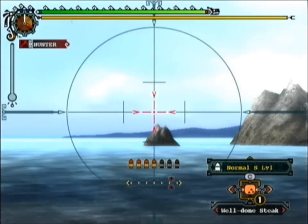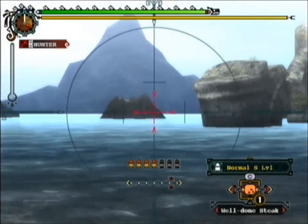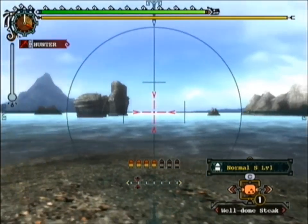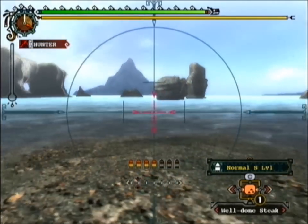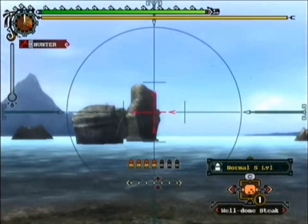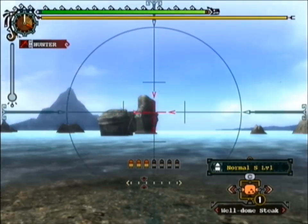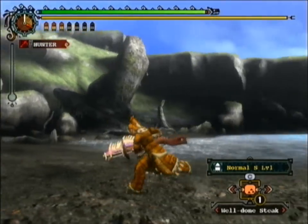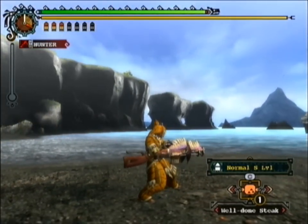It's not exactly 100% accurate but shoots in the direction you're facing. There were some sea monsters nearby but of course as soon as I pulled out the gun they went diving underwater. So that's one way of aiming and firing.